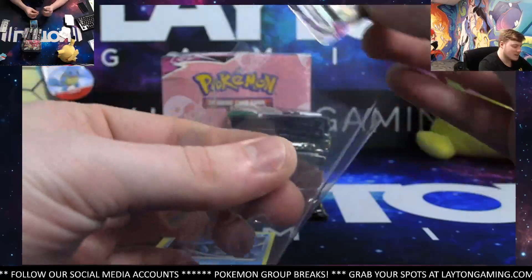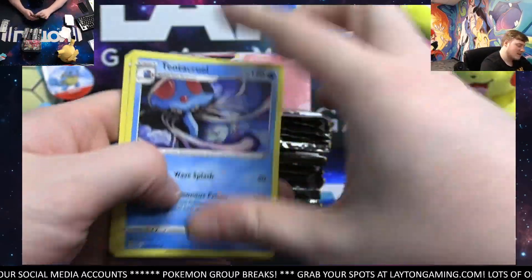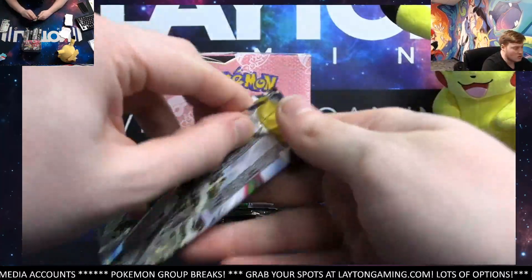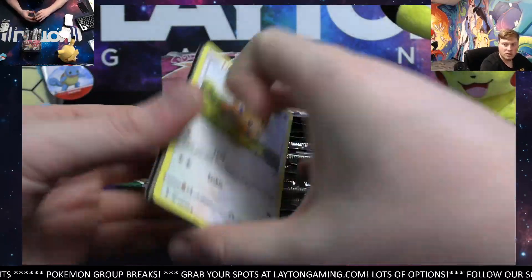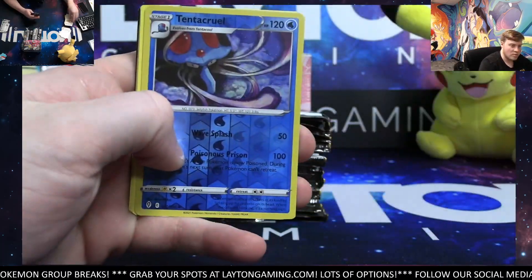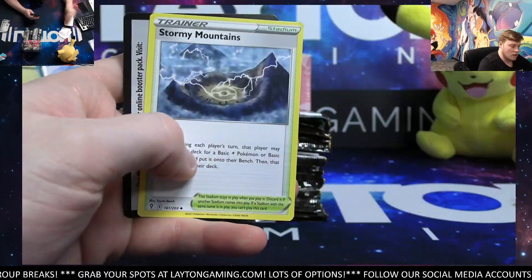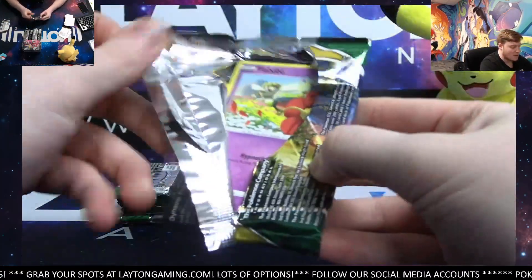Doing really well as we're just getting it going. This is the Dual Booster guys, so there's a whole Fusion Strike booster box still back there. We'll have more of these in the future. Only seven spots for these breaks — spots do go a little quicker. Less spots, bigger combo — it's a five-way combo in this one. Tentacruel and Shiftry.